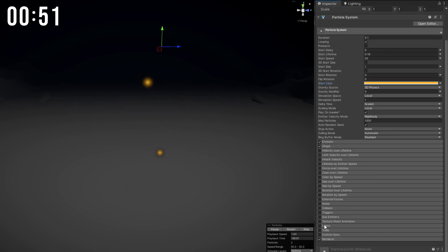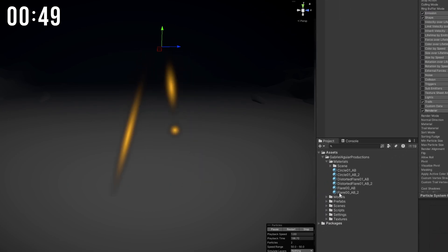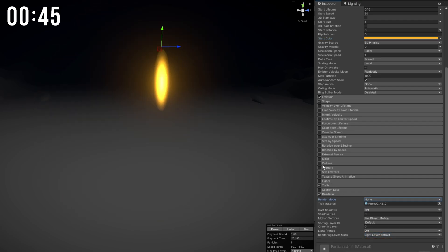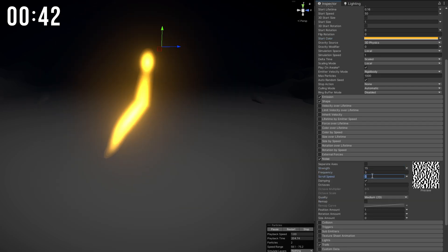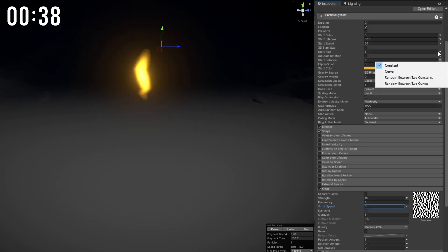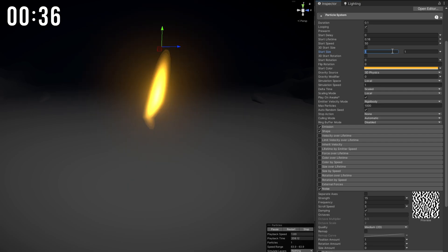I'm gonna turn on Trails because if I add the brightest flare I have to the Trails, the random mode can be none. We are left only with Trails. Now with the Noise, I'm gonna crank this up to 15 — the Strength, the Frequency, and the Scroll Speed. It's really fixed, so on the start size I'm gonna make it something more elegant and small.